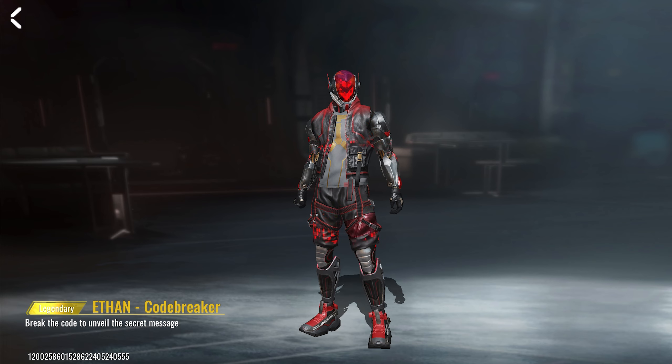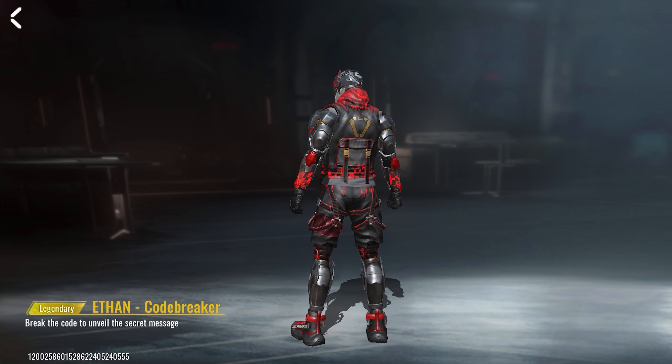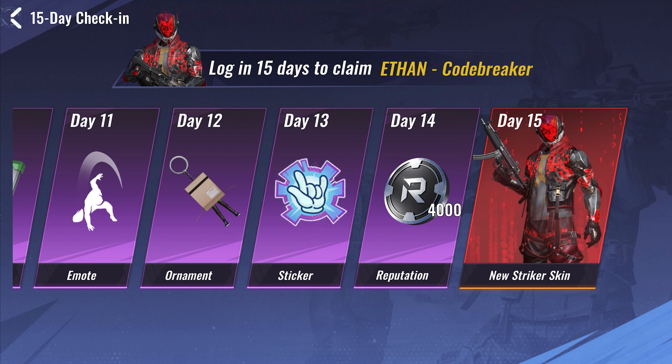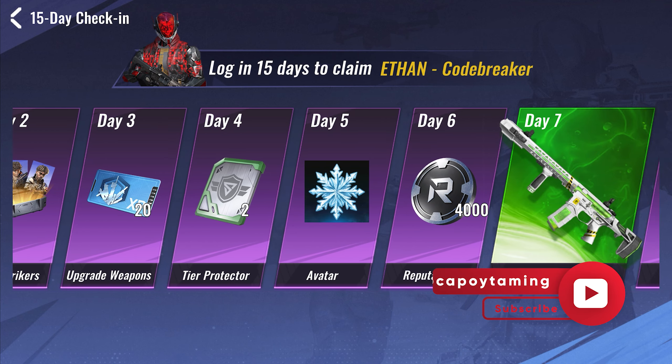Let's talk about the 15-day check-in event because it's loaded with awesome rewards. First up, there's a free legendary striker skin for Ethan and it's animated. It won't cost you a dime or require any grinding — just log into the game for 15 days straight. With this legendary skin, Ethan becomes the only striker with both legendary and ultra skins, which is pretty special.